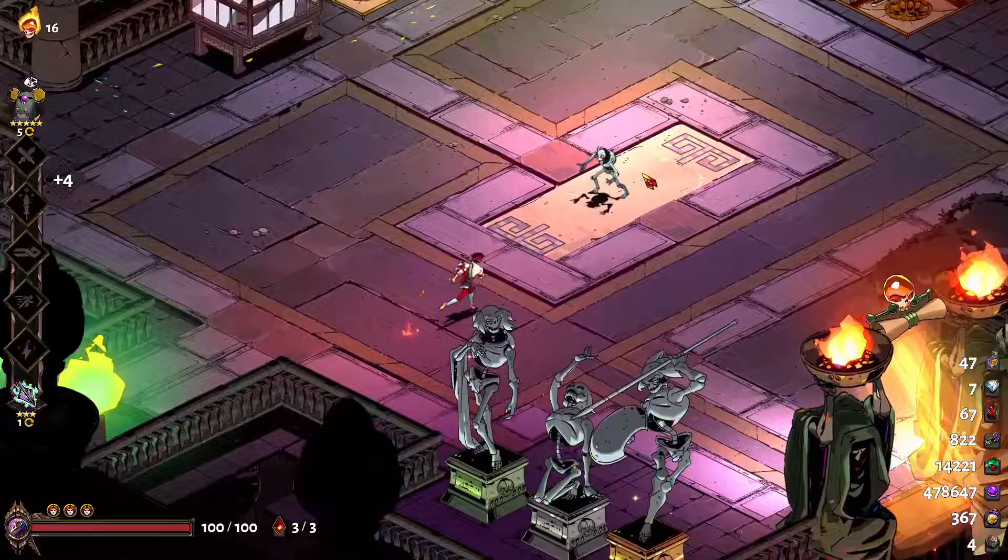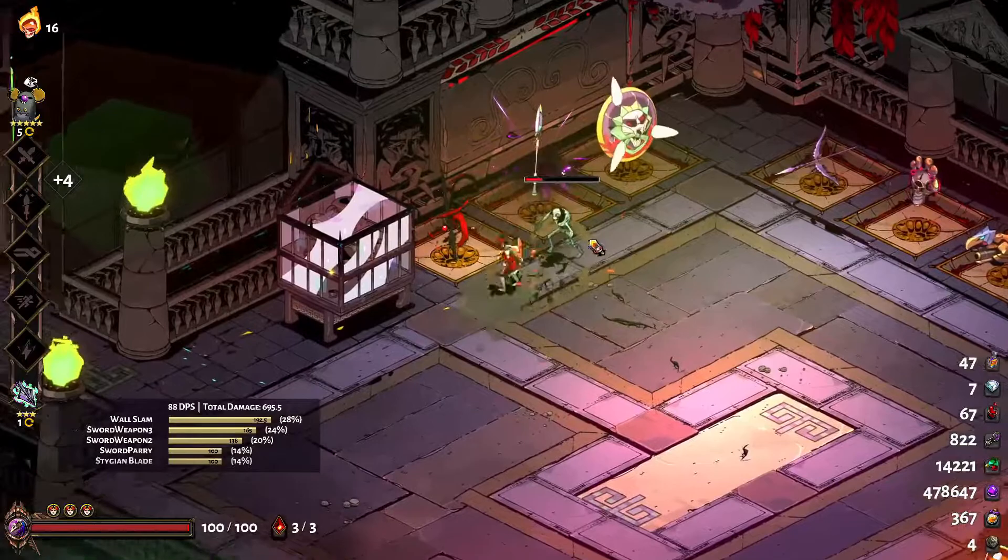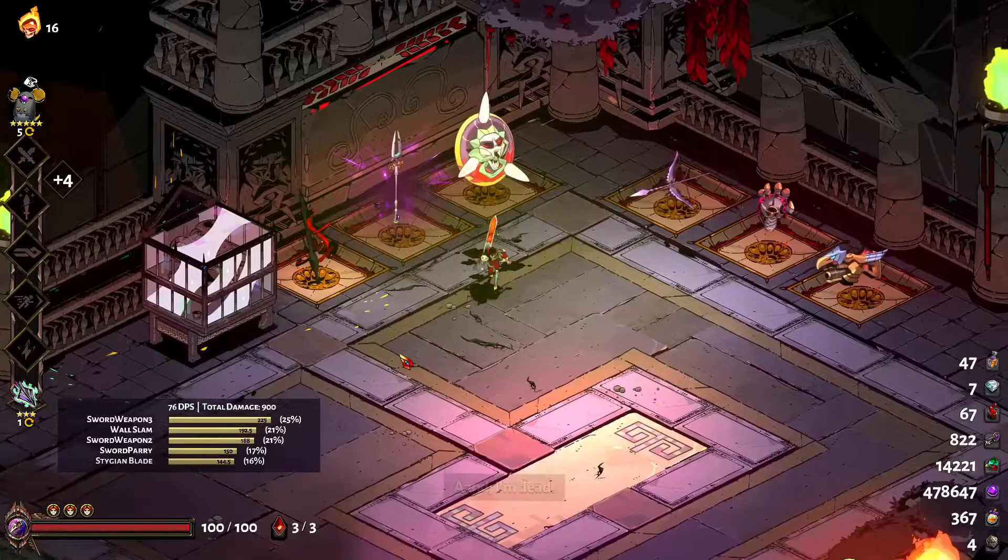Dash strikes are often preferable to regular attacks, or at worst, complement attacks. Take sword, for example. If you haven't seen or played much yet, you might be using the sword something like this. Note the DPS in the bottom left corner — it's coming from a mod, your game won't have it, but it's incredibly helpful to us here. I'll now show you the optimal attack sequence for sword.